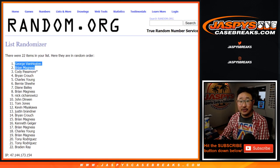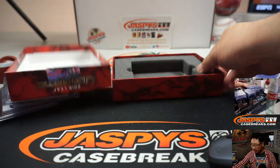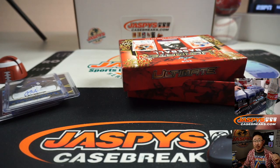Congrats to you guys. I'm going to write L1 next to your name, along with the little rooftop symbol, which lets you know you won that spot. L1 for Leaf Ultimate — Leaf One. There you go. Thanks for watching everyone. Joe for JazbysCaseBreaks.com — I'll see you next time for the next break. Bye bye.